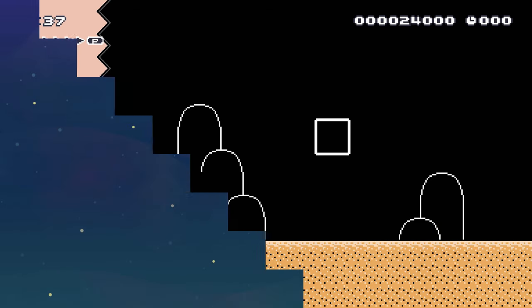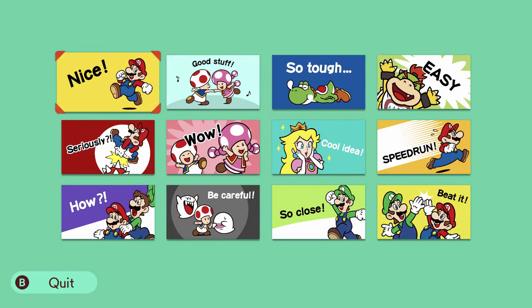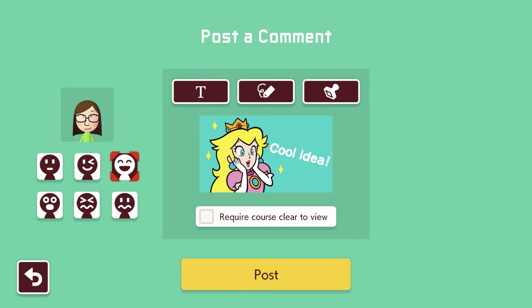It wasn't a difficult level, I just didn't play very well. Well I liked that a lot — I'm gonna like that. Yeah, it was a good level. I'm gonna use a stamp. I'm gonna say... cool idea. I'm gonna use a happy. It's interesting that the expression doesn't actually match what you pick here — like that has a big open mouth and I clearly don't have a big open mouth in the picture.